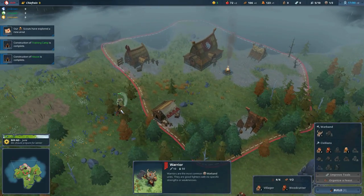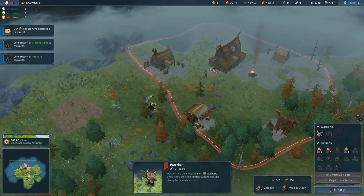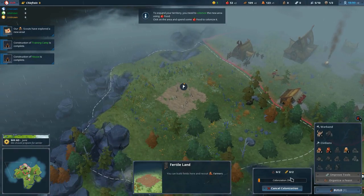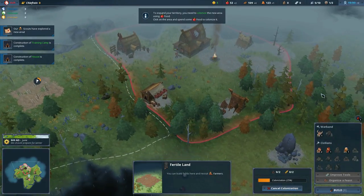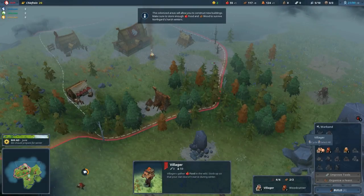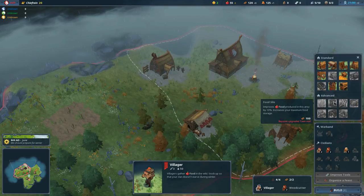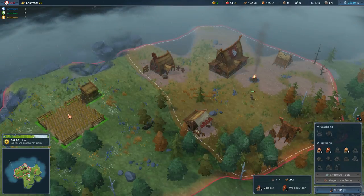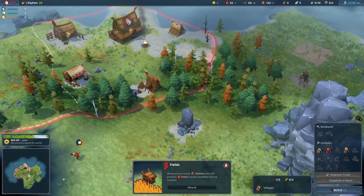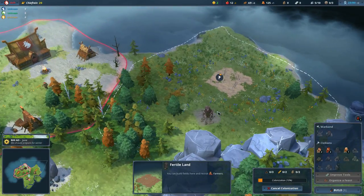And then spend a constantly increasing chunk of food to actually colonize it. Spreading too quickly can and usually will be crippling to your economy, but it is also the only way to get more building space and access to rare resources, so deciding when and where to expand is quite the tricky question. But before you even think about extending your settlement, you first need to harvest resources in order to actually finance your expansion, or else you're just going to be a proud owner of a random patch of forest. In other words, you'll first need to construct lumber mills, mines, farms, and so forth.